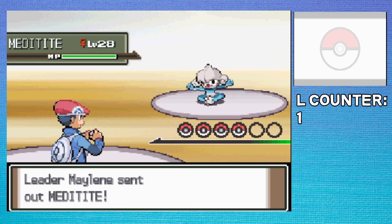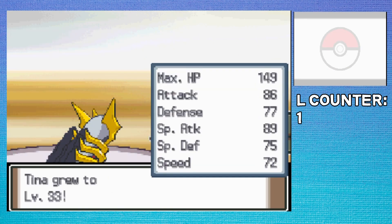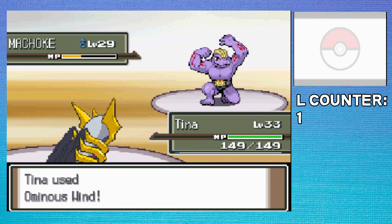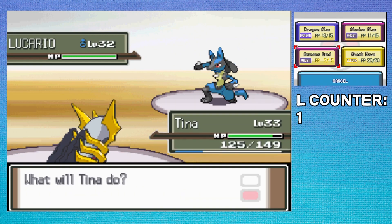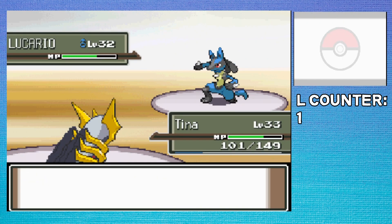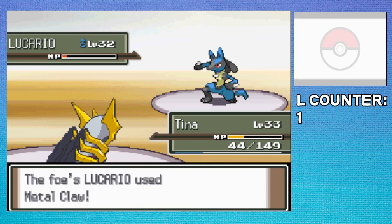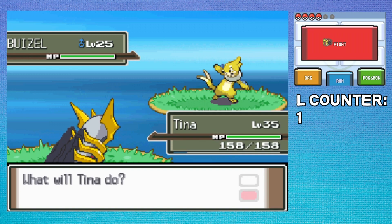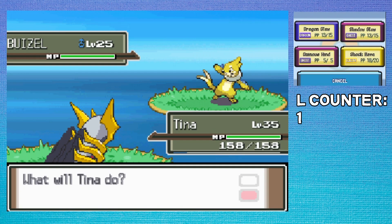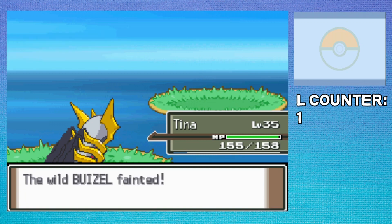Time to test this strategy out with Maylene. Her Meditite and Machoke can't actually hurt me, but I'm worried about Lucario. It uses Metal Claw and gets an attack boost first turn, so now it's doing quite a lot. I pick a few random moves to see which one does the most, but they all do about the same. After a bit, I win with red health. On the way to Pastoria, I encountered a strange colored Weasel — must be some sort of emulator glitch, so I just take it out to prevent any problems.